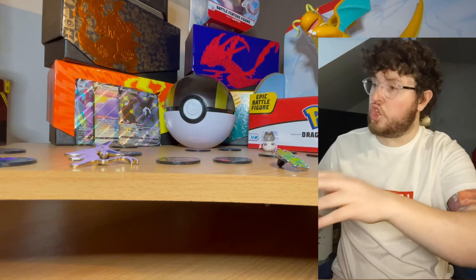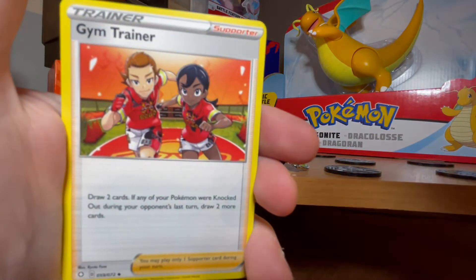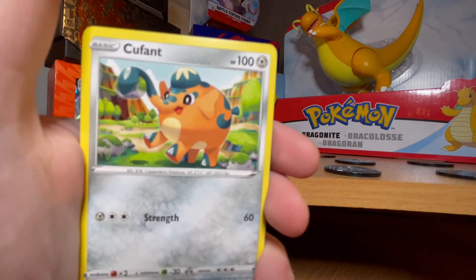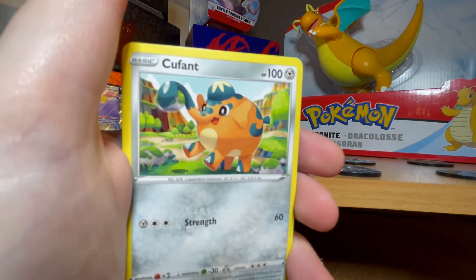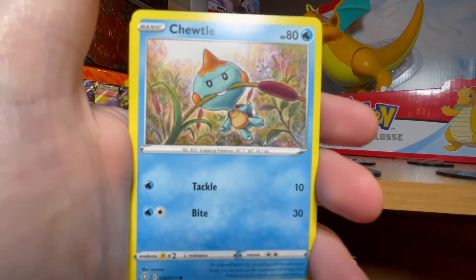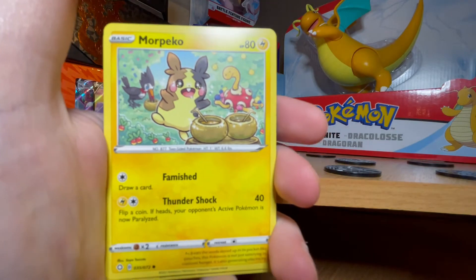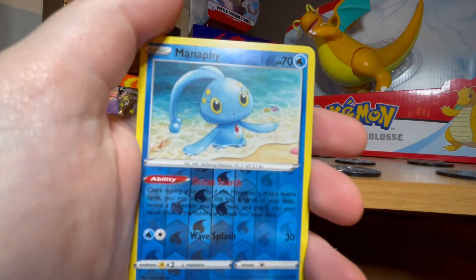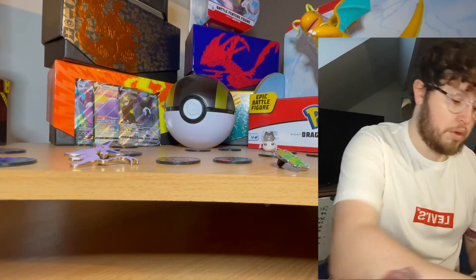On to the Charizard pack. Grass energy. We have Tropius again, Luxio, the Gym Trainer card, Horsey. A bit off-topic, but one of my friends collects Pokemon cards — doesn't stream but occasionally video calls me and shows me some, and he got some really cool ones the other day, full arts and stuff. It's nice to see people I know opening and enjoying it. Falinks as a hollow — quite a rare Pokemon — and another Decidueye.